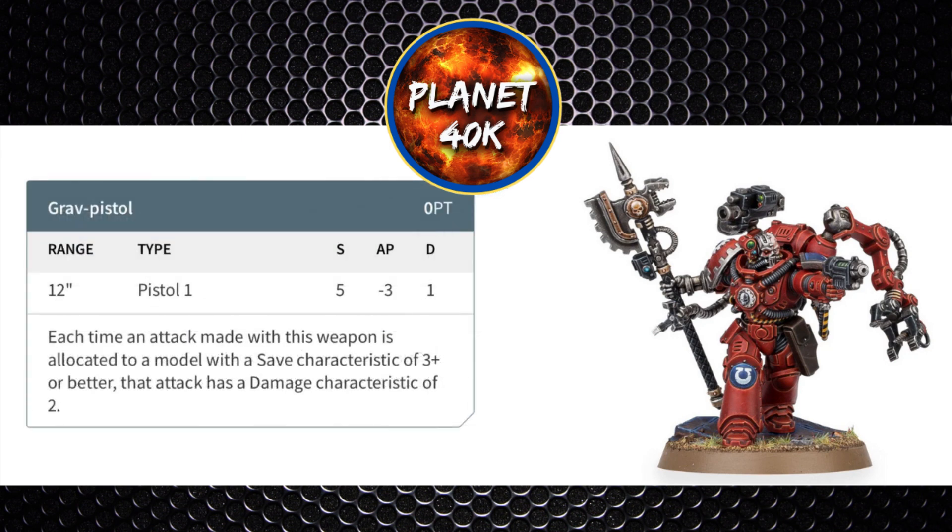The Grav Pistol is 12 inch range, Pistol 1, Strength 5, -3 AP, 1 damage. Each time an attack is allocated to a model with a save characteristic of 3+ or better, that attack has a damage characteristic of 2 rather than 1. This can be shot alongside the Forge Bolter. It's only a single shot with 12 inch range, but it's hitting on 2s, the -3 AP removes a reliable save, and it's -4 AP in the Assault Doctrine.